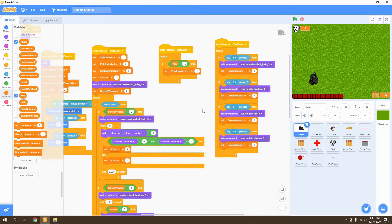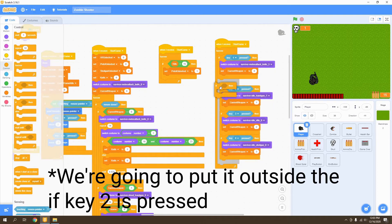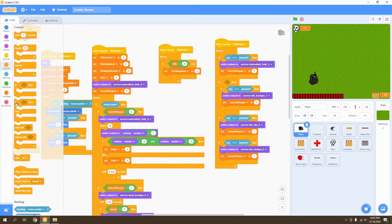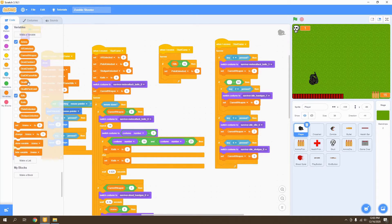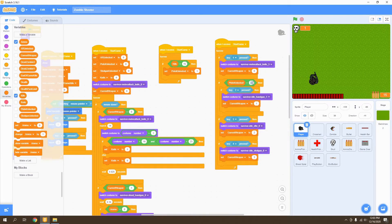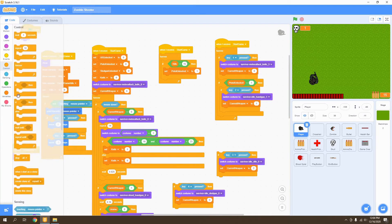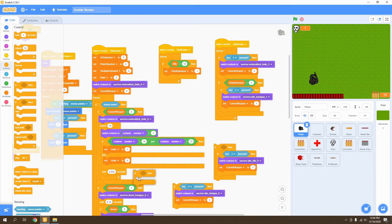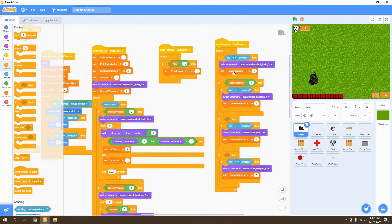Now let's move to where we're able to use our different guns. We're going to go to events, then control, and create a new if statement. We're going to put this inside the 'if key 2 is pressed' block. We'll also move our 'if key 3 is pressed' and 'if key 4 is pressed' back into our script.